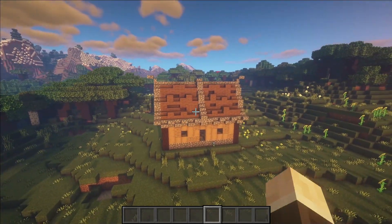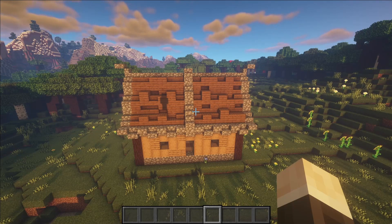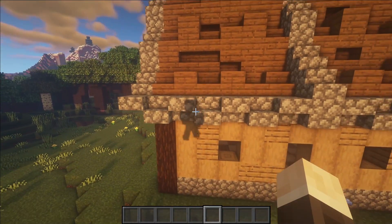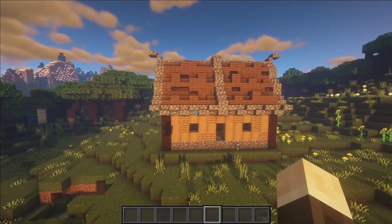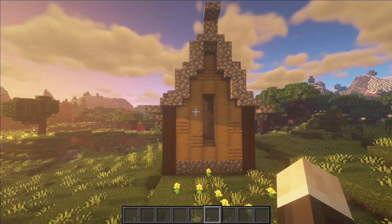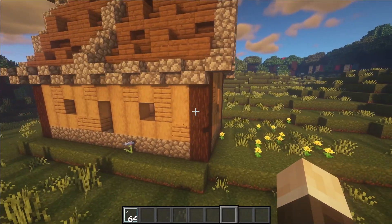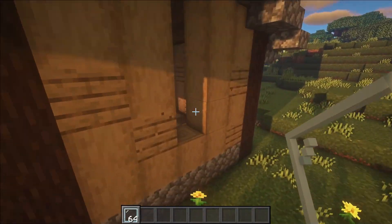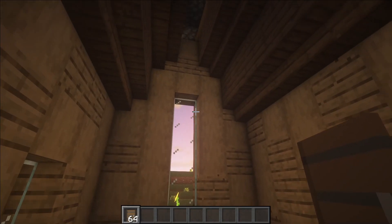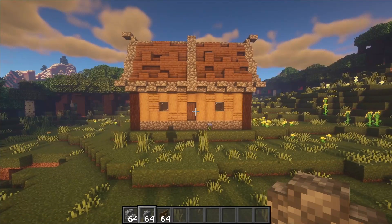Now it's time to start work on the details. The first thing is to fill in the windows. Get yourself some glass, then punch out two windows on either side that are four blocks long and one block wide. Once that's done, grab your glass panes and place them in. Next, grab your door and place it in from the inside so that you can have some more depth.